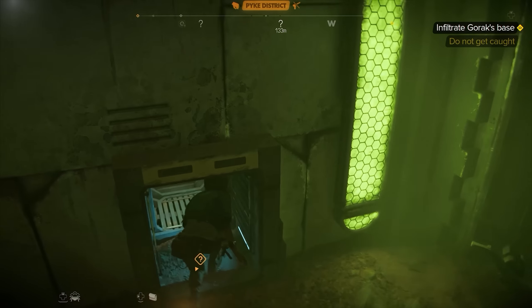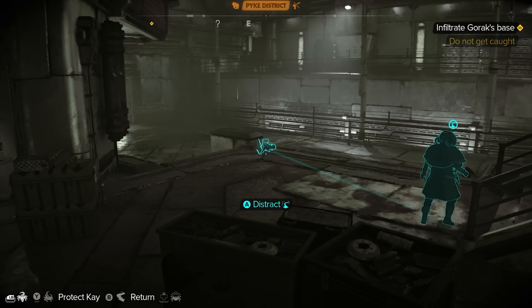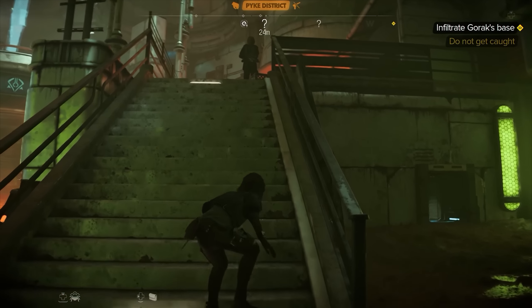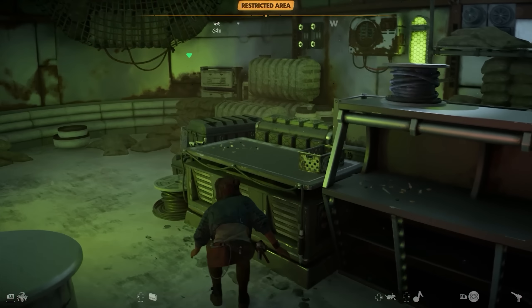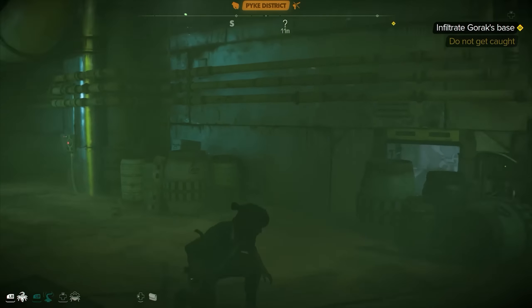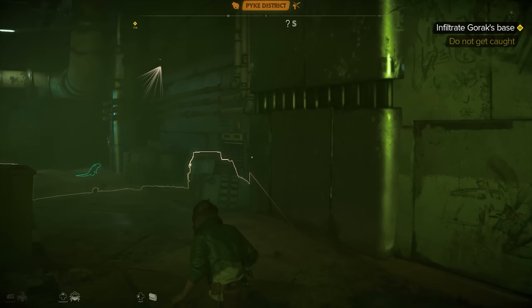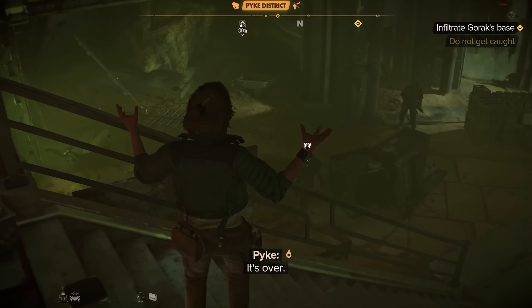Then there's your companion Nix, who has several abilities that basically amount to messing with enemies or interacting with objects. You can have him jump on an NPC's face harassing them for a few seconds, or send him to distract an enemy by feigning death in their line of sight — great for sneaking past guards. He's got an area scan on a short cooldown that highlights enemies, items, and interactable objects, and he can fetch items and consumables without alerting guards, and interact with switches, levers, and keypads while you stay hidden.